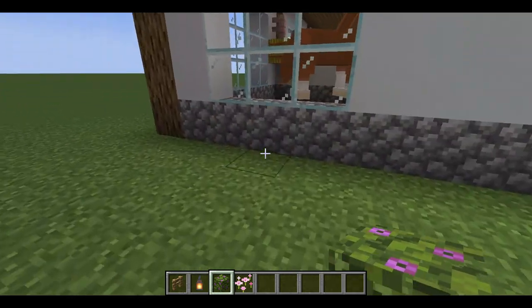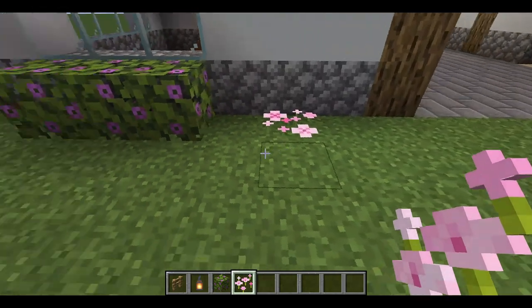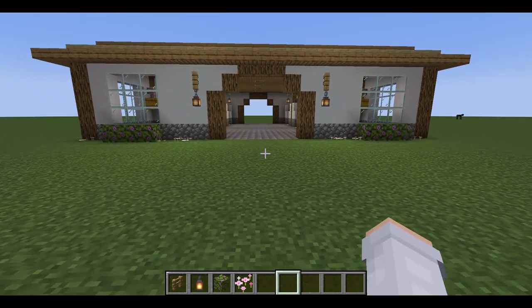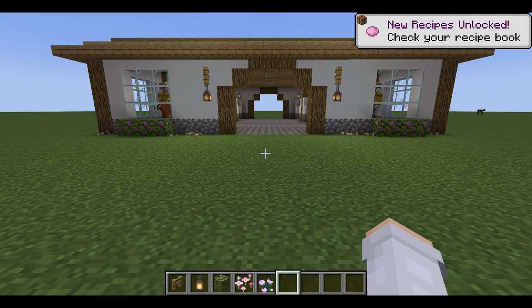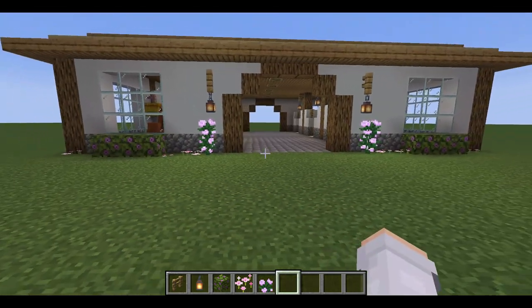Since I like symmetry, I do the exact same on the other side of the barn. I randomly scatter the pink petals wherever I feel they're needed. I also like using tall plants — peonies, rose bush, and lilacs — because they're tall and add more depth and detail to the barn. You can place these literally anywhere and it'll make it look so much better.